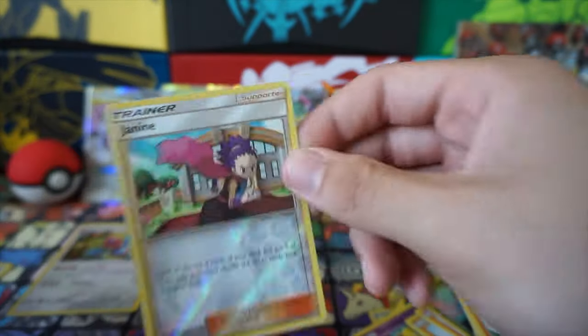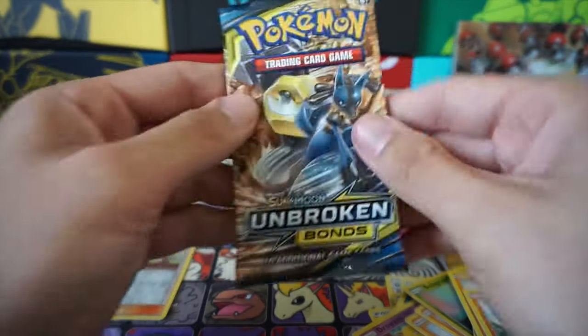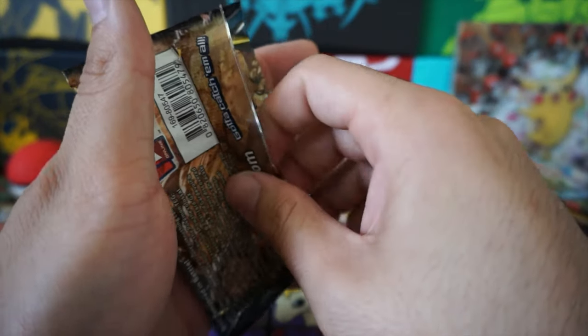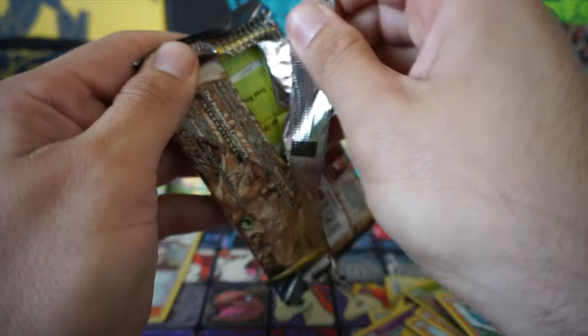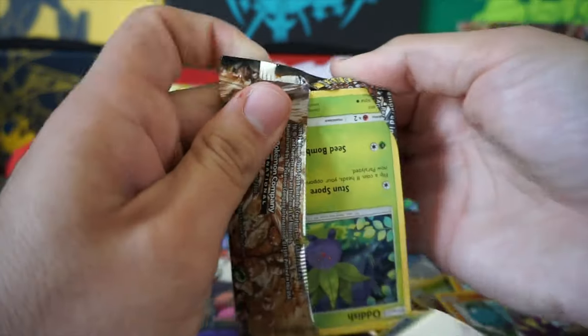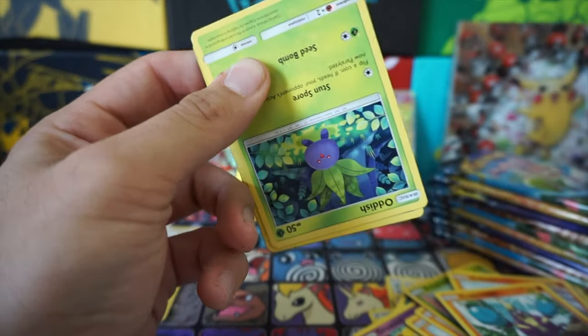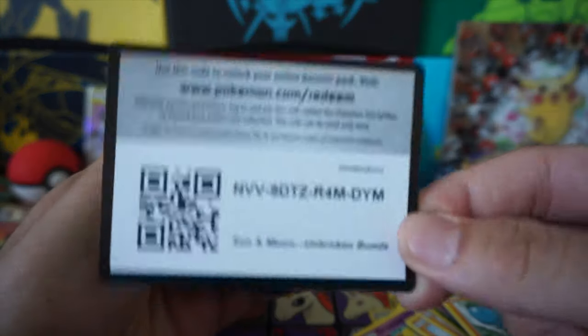Sharpedo is not holo. Janine — that's our reverse — and they have a holo full art of her in this set. Janine and Koga too, I think. And Red's Challenge, and Wally. All the good playable cards.